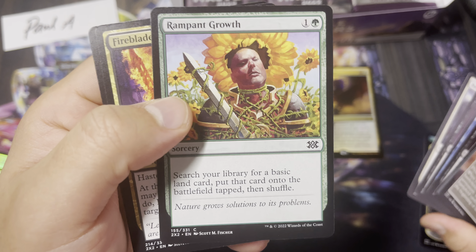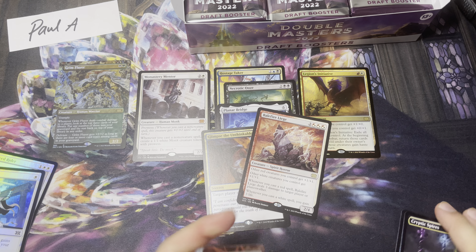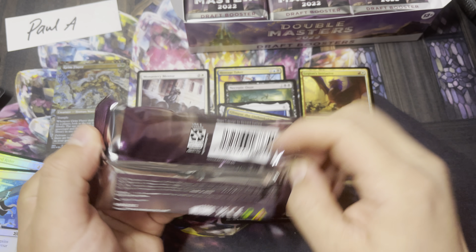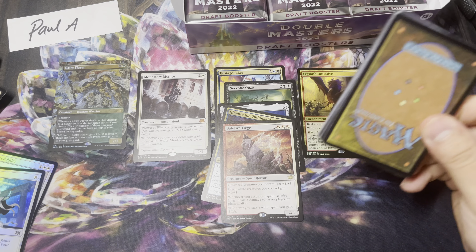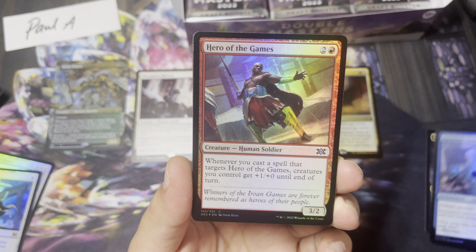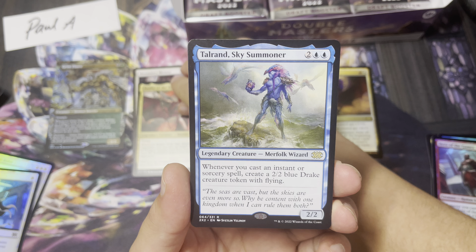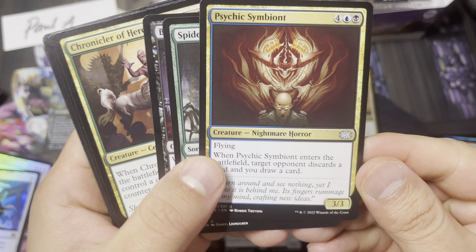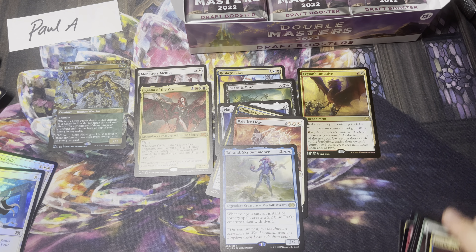That OG 7th Edition art — that's kind of when I started playing Magic. I think a lot of people started playing Magic with that 7th Edition Thorn Elemental starter deck. Kali of the Vast — we'll take that mythic. Talrand. Love this card. It's a nice little 2-for-1, 3-for-1 action.